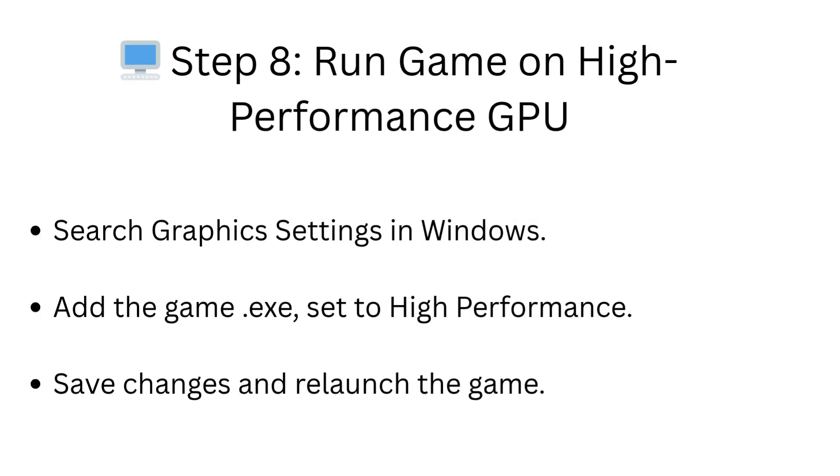Step 8: Run the game on the high-performance GPU. Search Graphics Settings in Windows, add the game .exe and set it to high-performance. Save changes and relaunch the game.